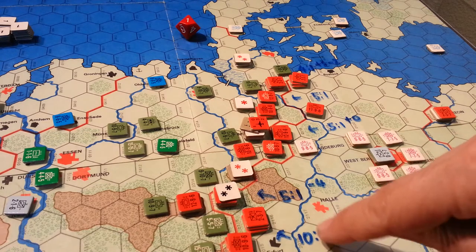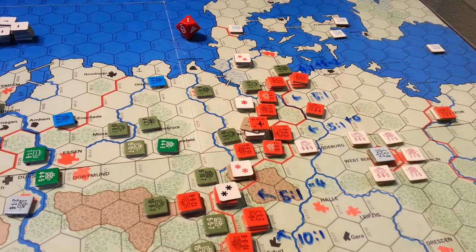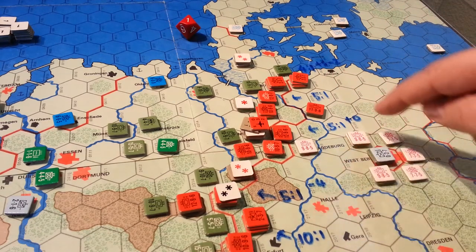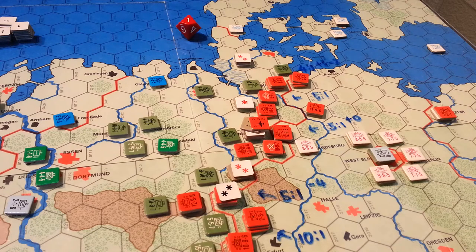If you look along the main, the primary odds here, you can see we had a 10-to-1, a 5-to-1, 5-to-1, 5-to-1, and a 4-to-1. And then you have these intercepts or top cover to protect the air assets that you're bringing to provide ground support strikes for the combat, and that involves two die rolls.